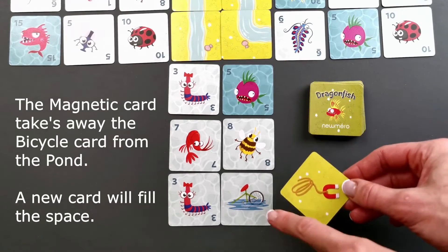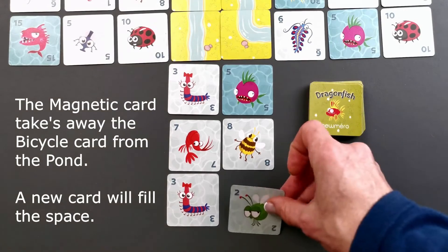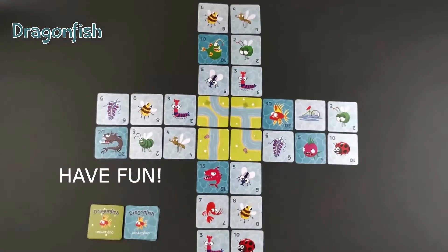The magnetic card takes away the bicycle card from the pond, and a new card will fill in the space. Have fun!